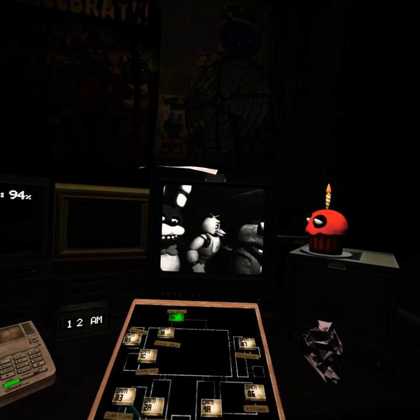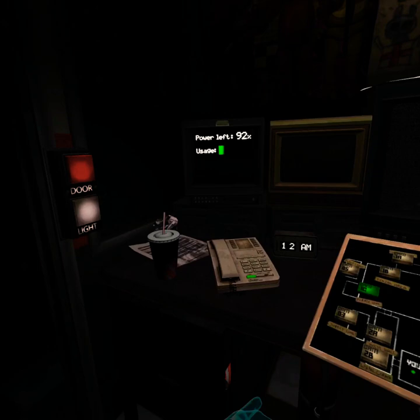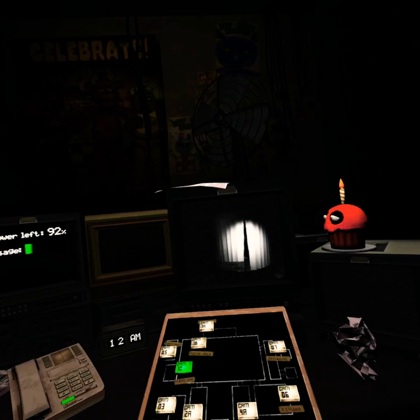And Freddy — you just want to wait until he laughs 6 times, then he'll be at this door. You just want to have it closed the rest of the night. So you just want to keep an eye on it, just to be sure you know when he's going to run.